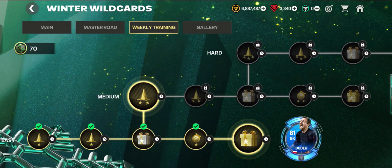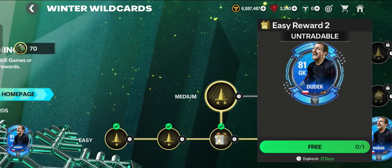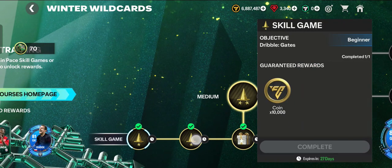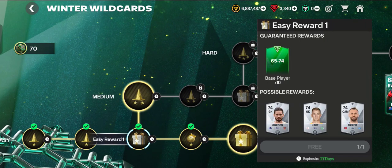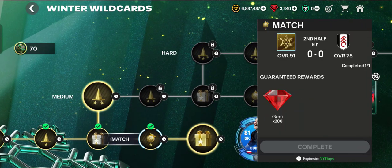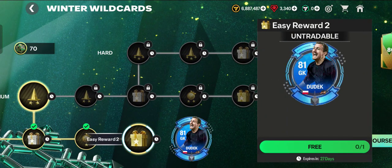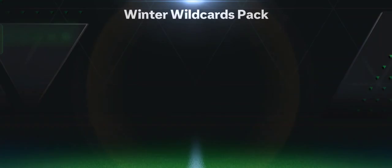This is the weekly training section. I want to show you how to claim easy reward 2 of pace training. Make sure you win and are successful in the skill game to claim the first reward, then play and win the match. You can get the easy reward — an untradeable jersey to use for ranking up your player. Tap the free button, tap to open.